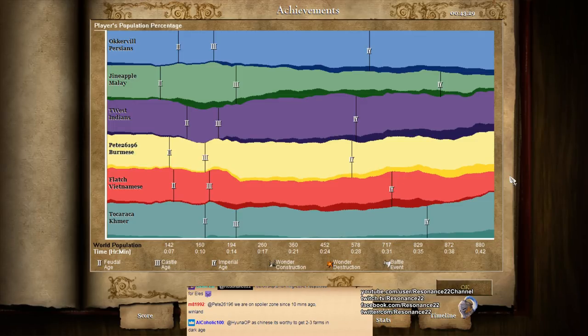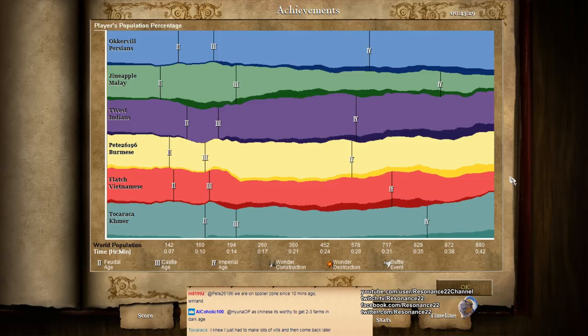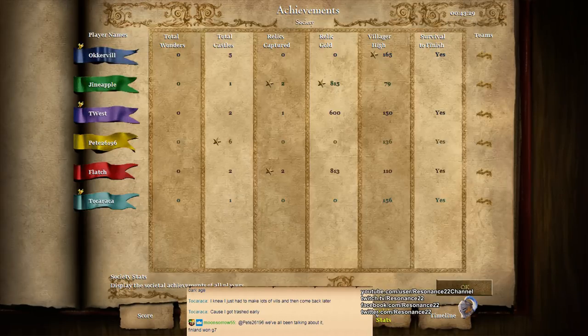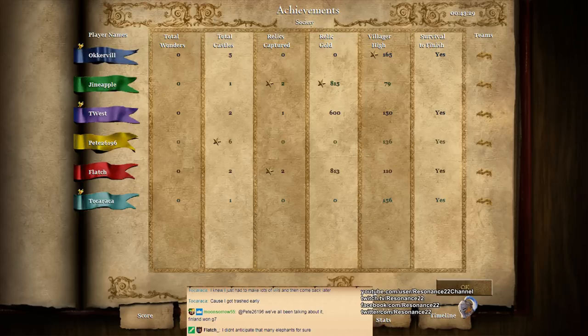On the right side, Flash actually did manage to get a really solid economy, but it took him a while. I don't think he had much opportunity to tech into monks in time to deal with the Elite War Elephants. And I'm not sure if he anticipated that many Elite War Elephants - few people are that crazy. But it just goes to show that these units are situational, and in the right situation they're very powerful.